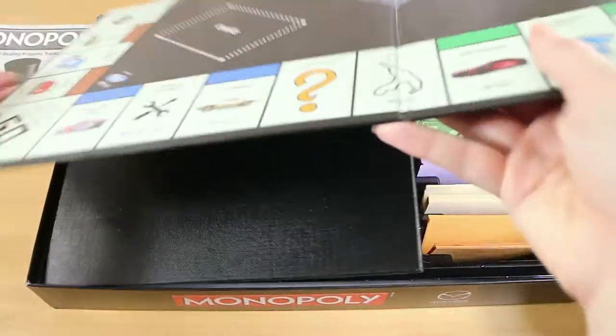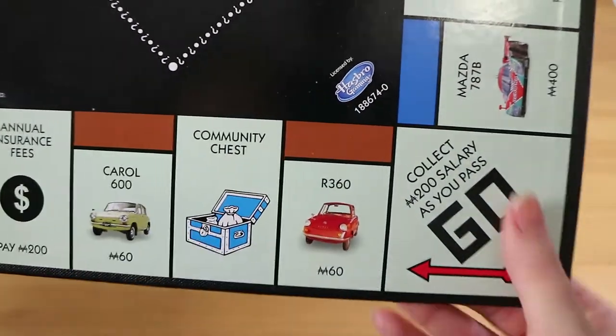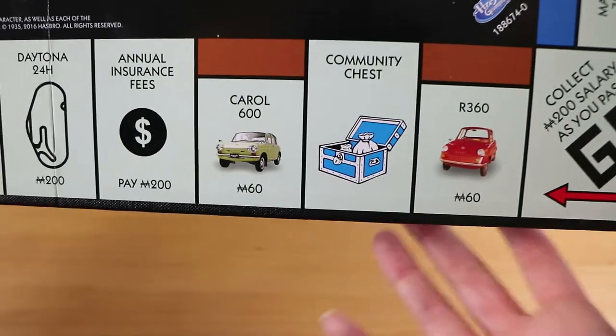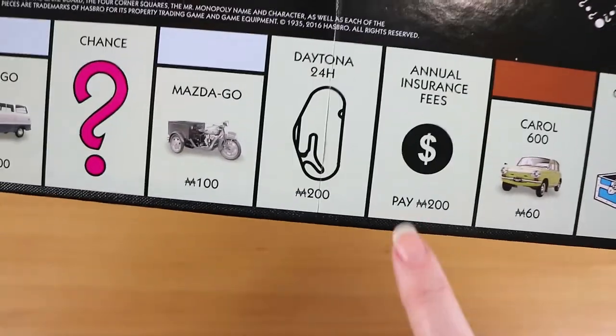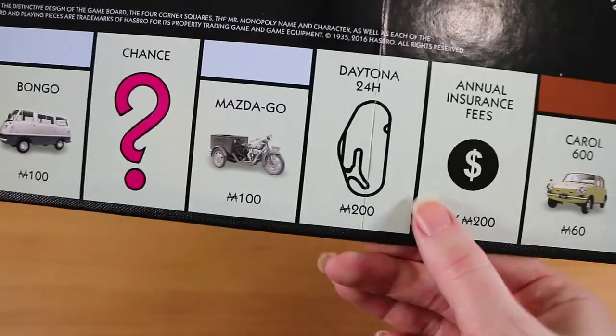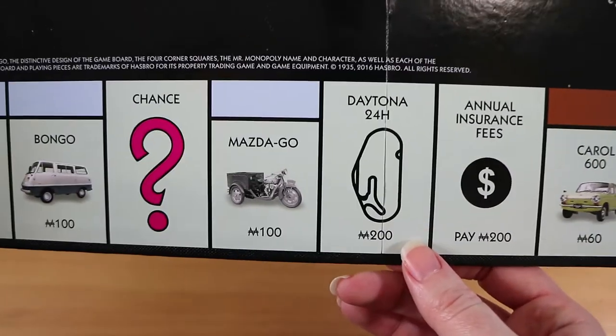We open up the board and you'll notice all of the corners are the same as you would normally find. Starting at the actual start — we have our regular Go, and then all the properties are models of Mazda cars. So we have the cheaper ones first. Community chest stays the same. Annual insurance fees is slightly different, but acts the same way.